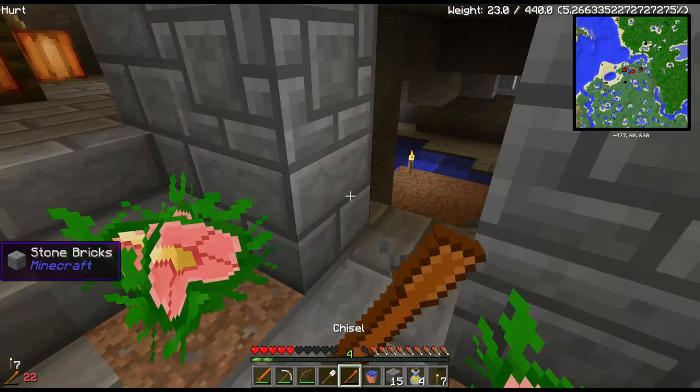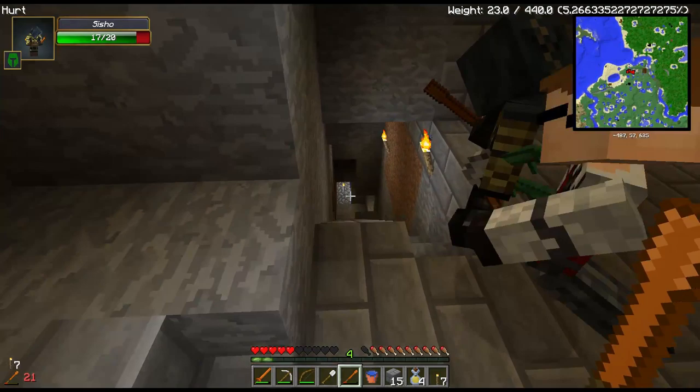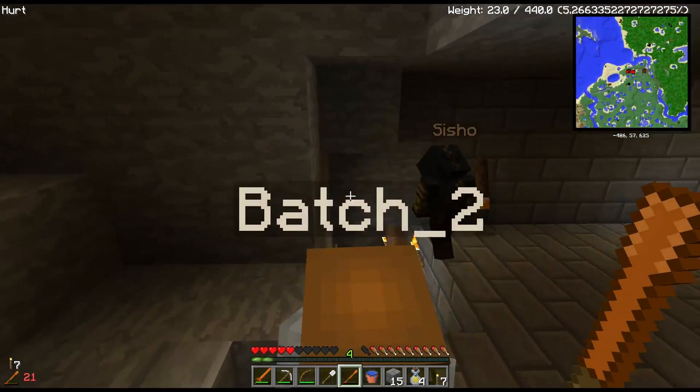Alright, so we do have our cow pen, a little bit of a cow pen going down here. And we wanted to kind of show off the chisel to you guys. Looks like there's a Jabberwock trying to get out down there. I don't have any dirt or stone brick on me if we want to block that temporarily.